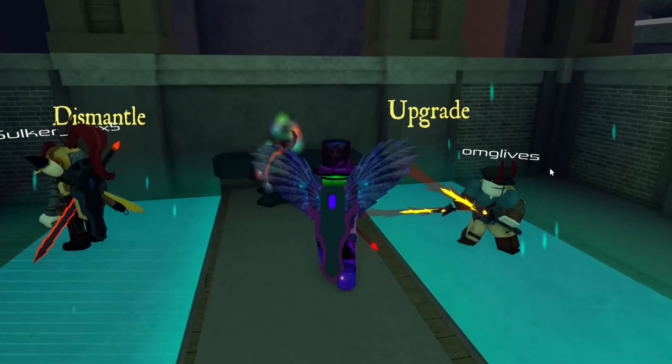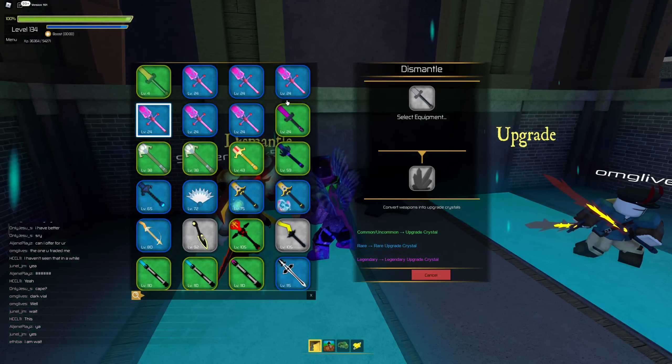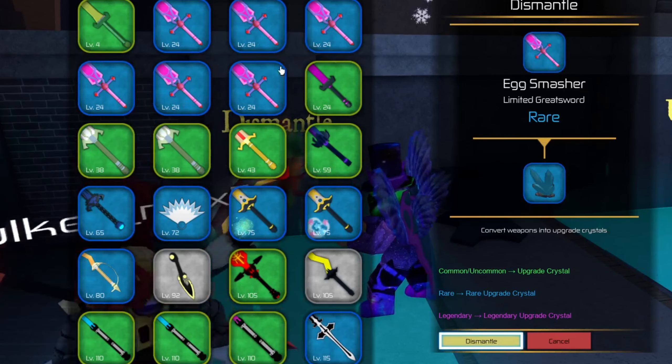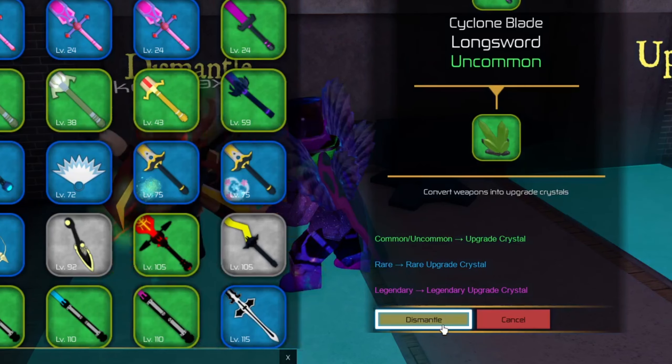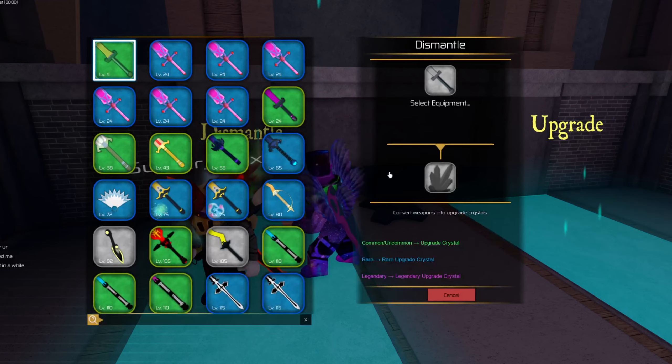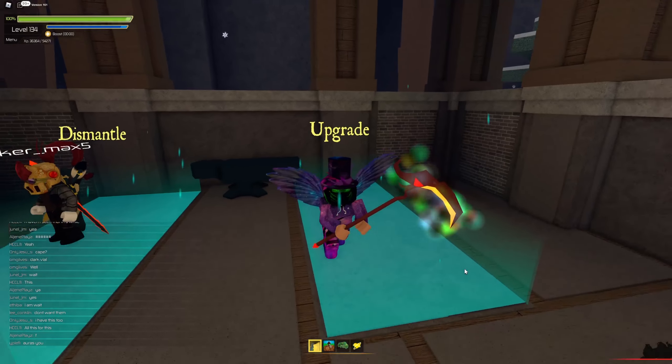The dismantling thing — if we go here and go to dismantle something, we can dismantle multiple items at once. So I can dismantle this, this, this, this, this, and then press dismantle. Instead of just throwing it one by one, so it's going to be very straightforward. They're also adding the new update.